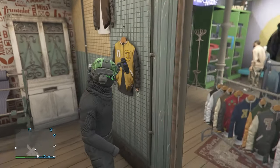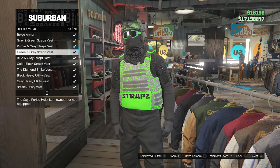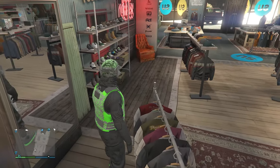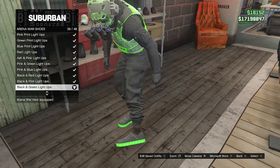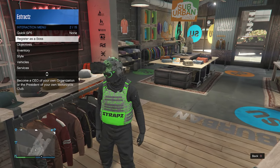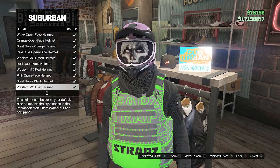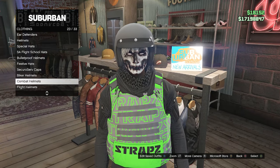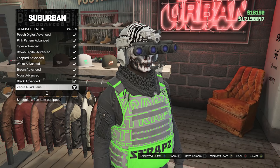Go back to tops, utility vest on slot 60, and go to slot 70 — the gray and green straps vest. Go to shoes, arena war shoes on slot 14, and look for the black and green light-ups on slot 39. Then go to hats, scroll to helmets on slot 16, and buy the gray open face helmet on slot 77. Then go to combat helmets on slot 23 and scroll to slot 24 — the zebra quad lens.